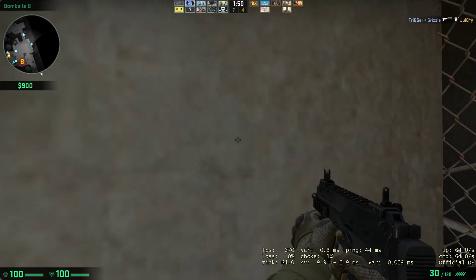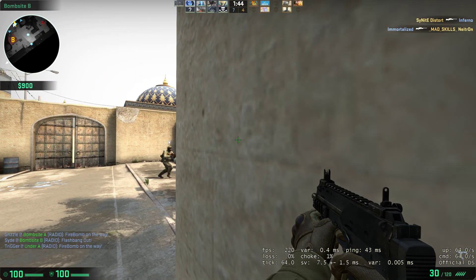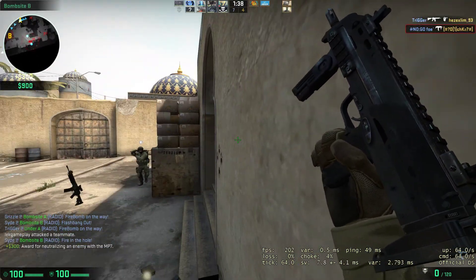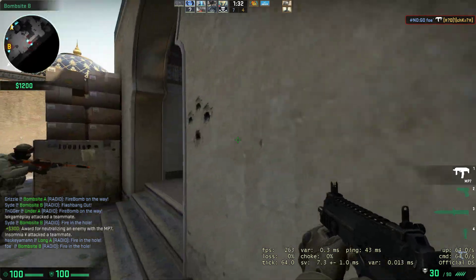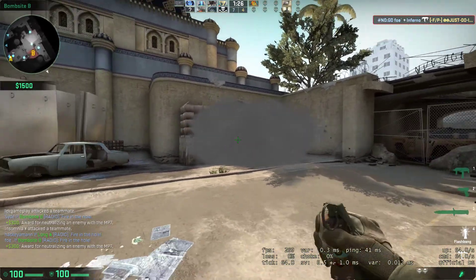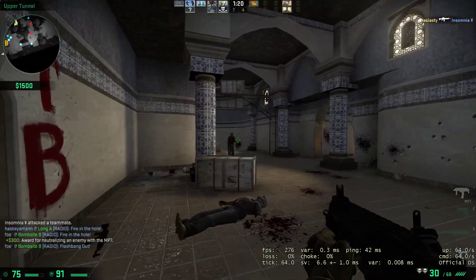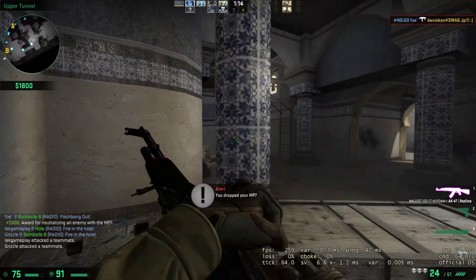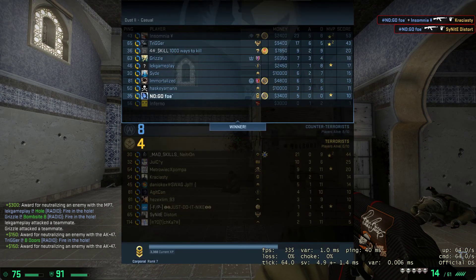What ping are we getting? 45 ping. I can't even remember what SV does in your net graph, or VAR. I've got a bomb here. Taking that one out — nice. Just spraying and praying basically. Let's get a flash in there — that's rough. Probably one behind the crate. Fucking had it — boom. What's that, five man? First round, beautiful.